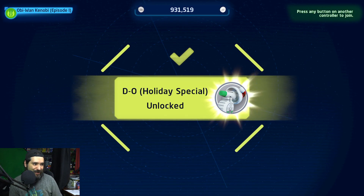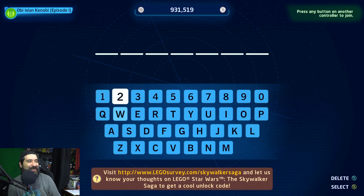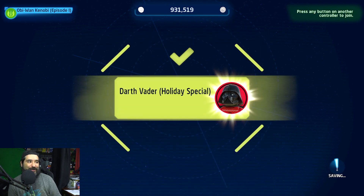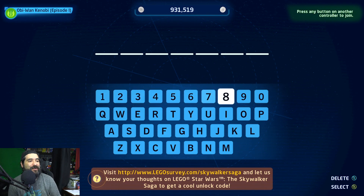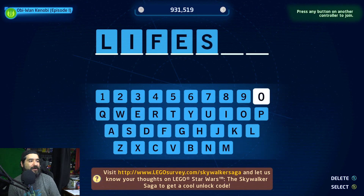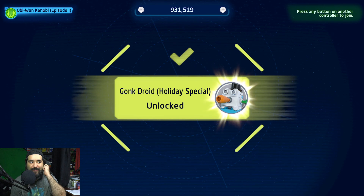D-O — he's from Rise of Skywalker. W-R-O-S-H-Y-R gives us holiday special Darth Vader, and he's wearing a Christmas sweater. And then we also have a Gonk Droid. These are all found online and I wanted to share them with you guys because not everybody's aware. LIFE DAY provides you one, and there might be more codes out here that haven't been discovered yet.